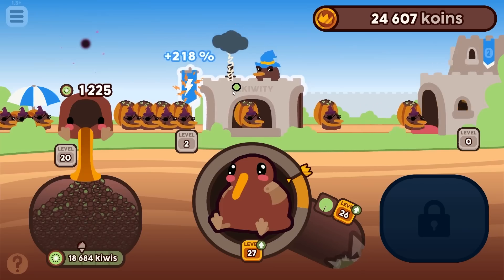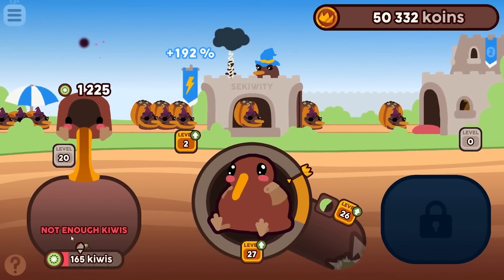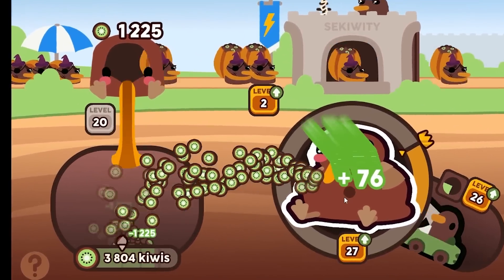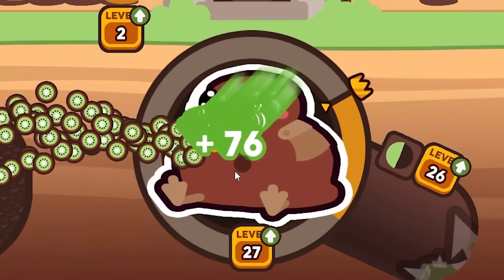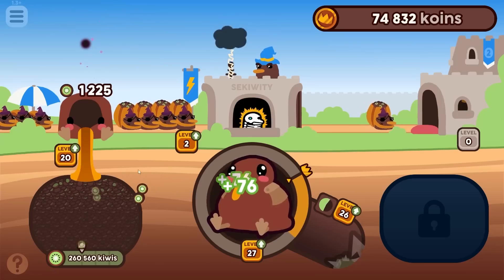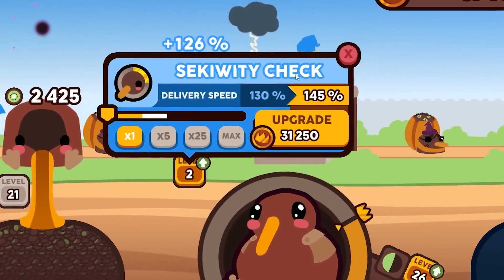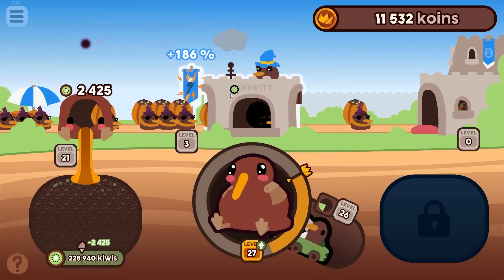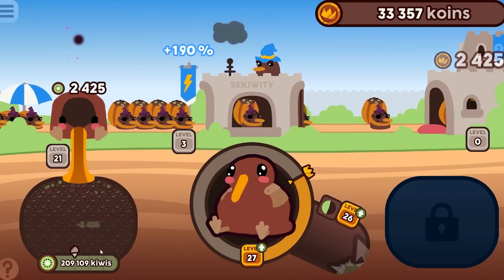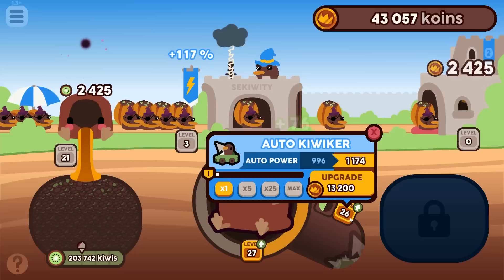Let's keep security at 300 with the auto clicker. I looked away for a minute and I'm out of kiwis! After the auto clicker runs for a minute I'm already at 250,000 kiwis. Now let's level up the bag stuffer — he's giving us 2,400 every time. Upgrading the security check, I still have 209,000 kiwis so I don't have to punch this guy for a while.